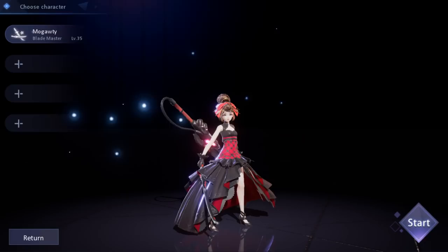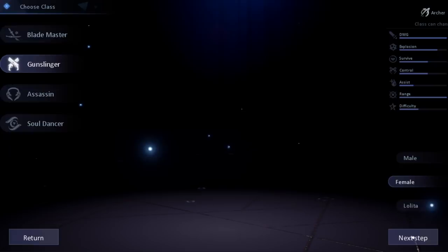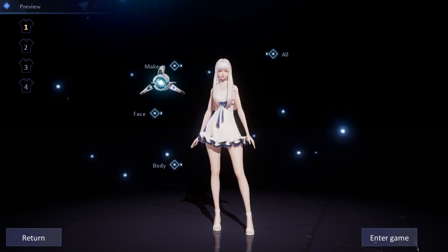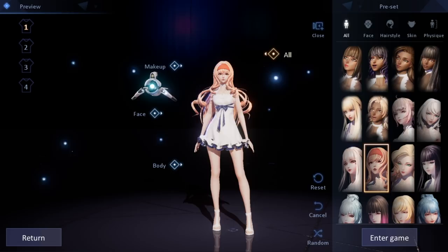Going back to the character we created — let's say we want to be a gunslinger, we're just going to go for a female this time, and let's go to the next step. I really like the UI here, it's pretty simple to start. You can just go to all, makeup, face, or body. We're going to hit all, and then of course you have a lot of options. These are like kind of templates — you can just scroll through here, see a design that stands out to you, and then customize it from there.